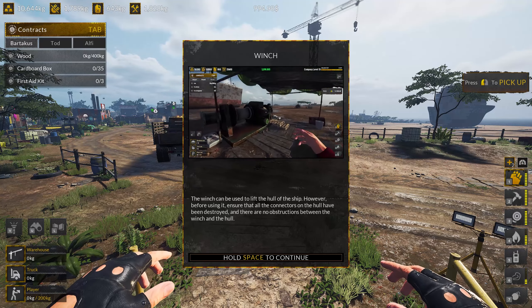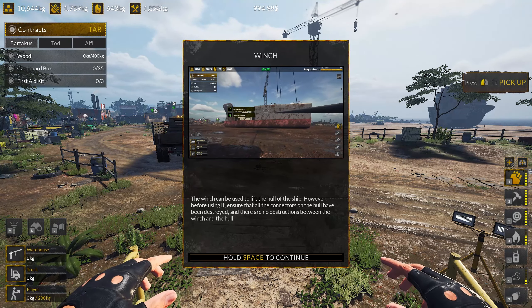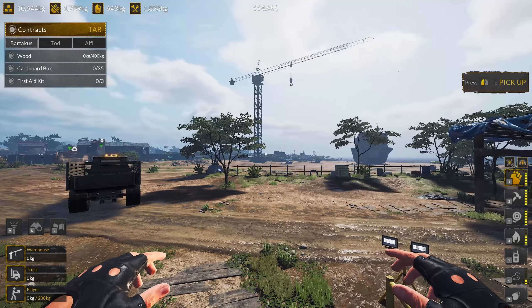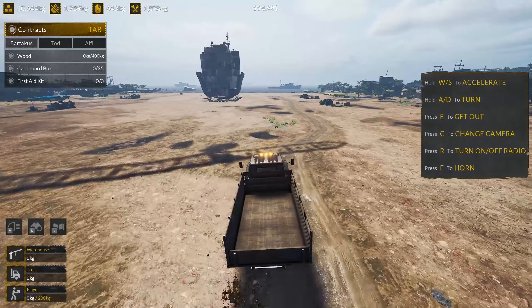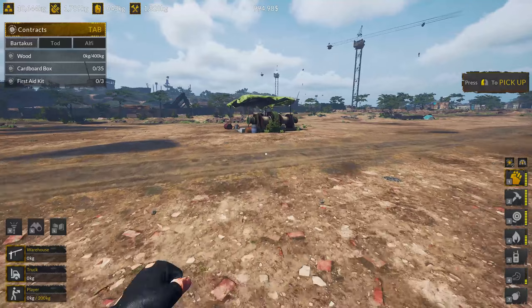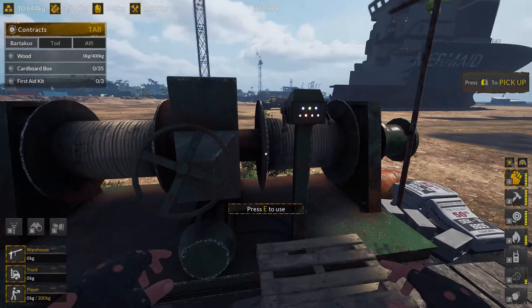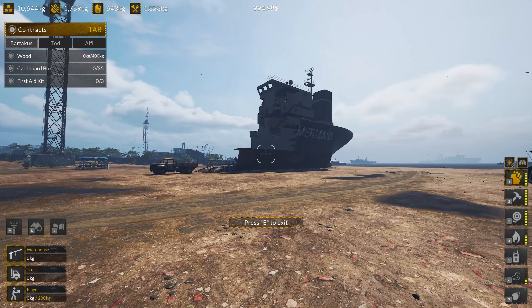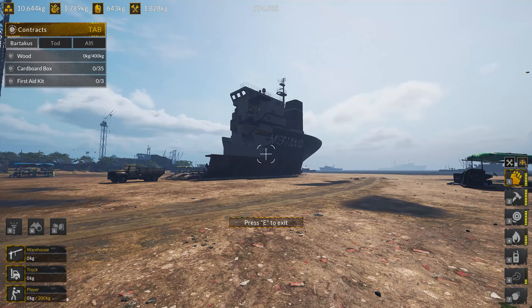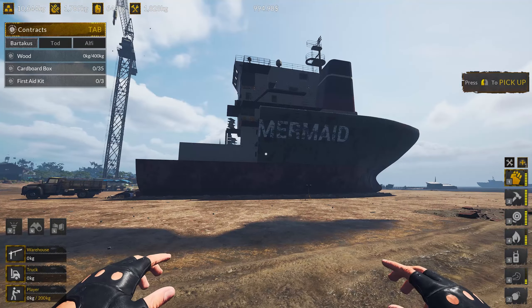What the hell is this? The winch can be used to lift the hull of the ship. However, before using it, ensure that all the connectors on the hull have been destroyed and there are no obstructions between the winch and the hull. We have a winch! Look at this, what in the hell, Bobby. Am I like shooting a harpoon gun? What's going on here? Well, we'll have to try that out.